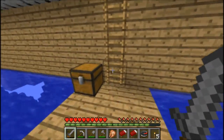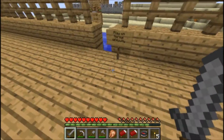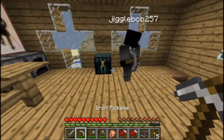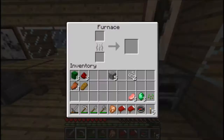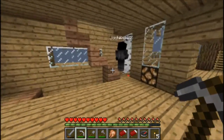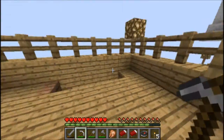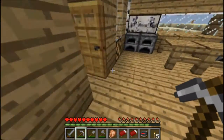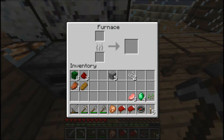Wait a minute - does it require a diamond pickaxe to take out an ender chest? Bailey? It seems like it, yeah. Oh look, look what I can get. I can get some redstone lamps. That's convenient. Oh cool, I found another emerald in a furnace.